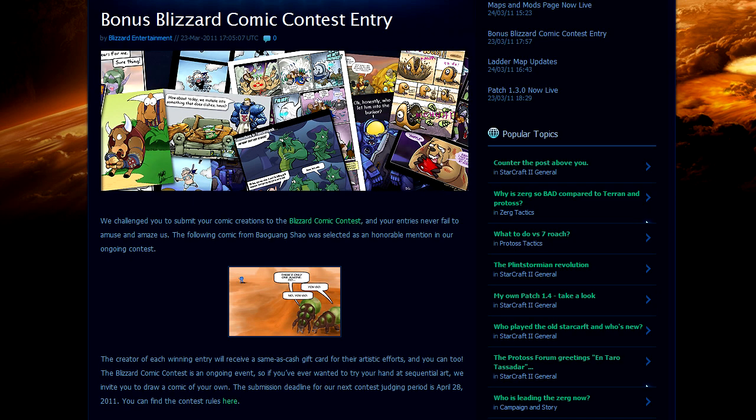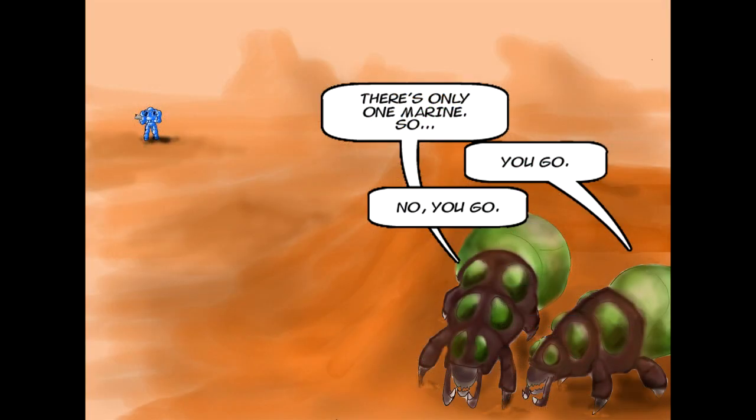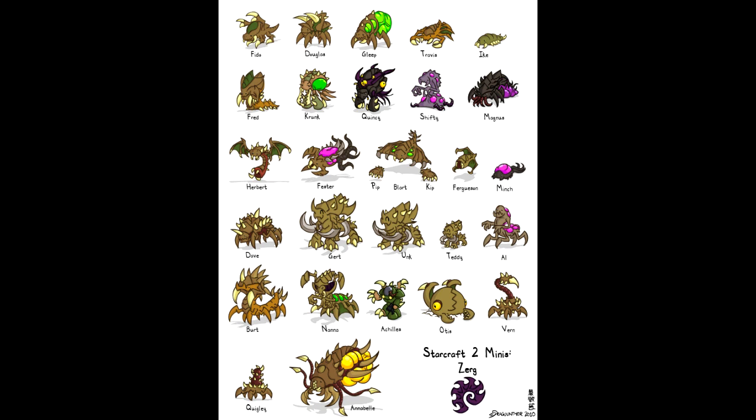For the art updates this week, we take a look at another comic contest winner with a cute entry about two banelings in a bit of a dilemma. Next up, the personal favorite of the week — an absolutely stunningly beautiful Terran Ghost done by Von Schlipp, the same guy who brought us that amazing medic a while back. This kind of image you definitely have to download in full size to appreciate. And lastly, a few Zerg minis made by a user named DragoonThor from DeviantArt — very cute and very un-Zerg like. Check all those and a few extras out below, and be sure to leave comments of appreciation for the artists.